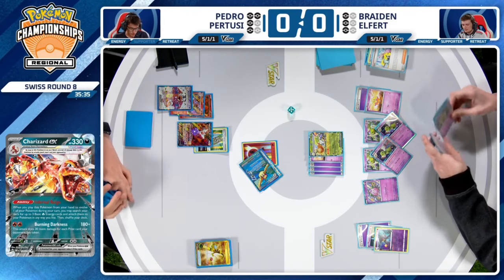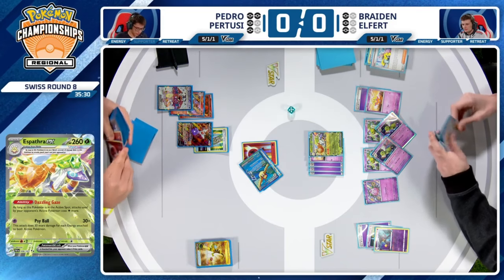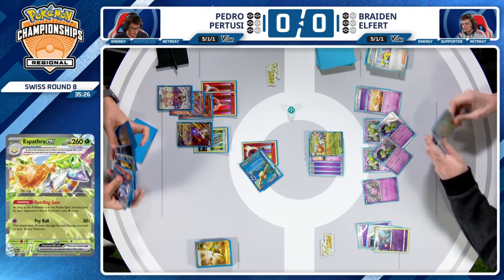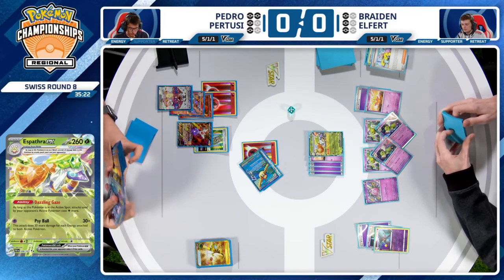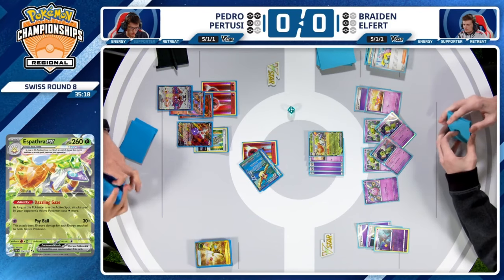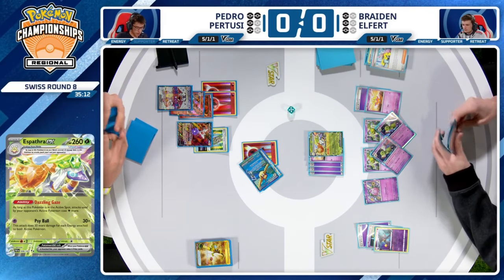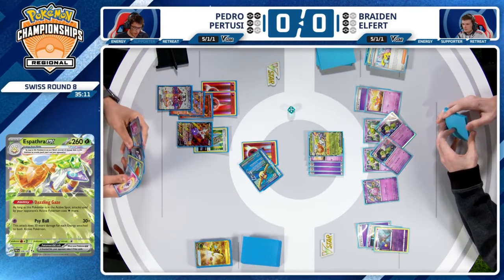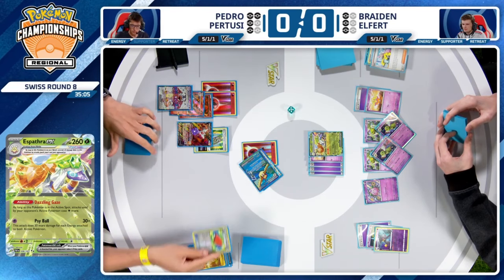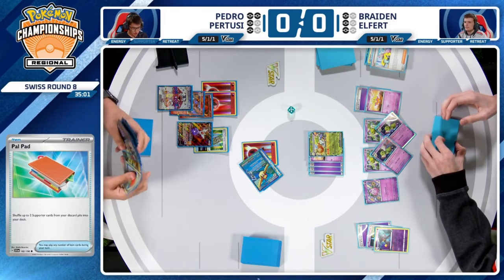Even if Braden is at one prize card, because of Espathra's ability, Pedro would still need to attach two energies — well, if Braden is at two prizes, then Pedro would still need to. He would be able to bypass the ability at that point. It's a very odd interaction between Radiant Charizard's ability and Espathra's Dazzling Glaze.